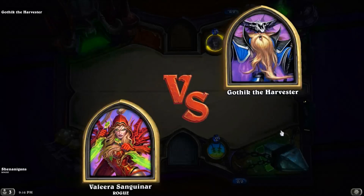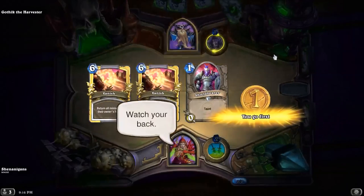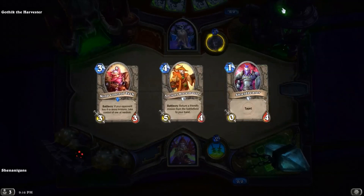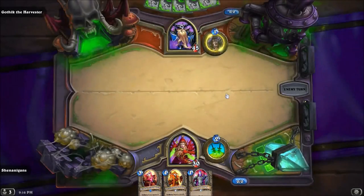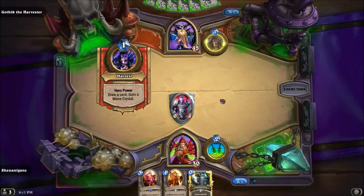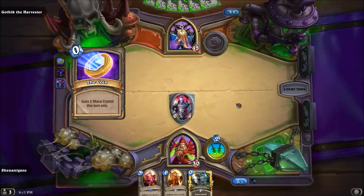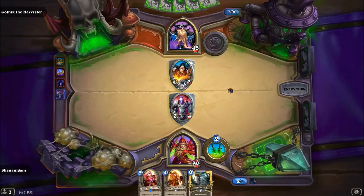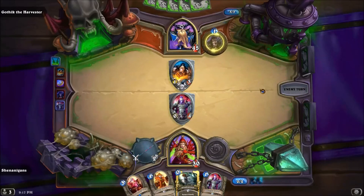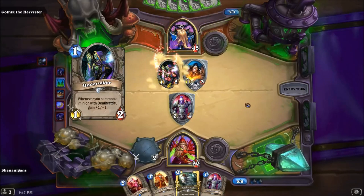Valyra versus Gothik the Harvester. In the beginning, you don't do much of anything. For your hand, you need Mind Control Tech, a way to bounce him, and that's about it. Some early removal is also good to have. If you have a Shield Bearer, play him — he will soak up early damage from Death Chargers. Your hope is that Gothik will play 4 minions by turn 3 or turn 4. Don't mulligan right away; you can take the damage from his minions early on. But if you can't use Mind Control Tech before his big swing gets your health into the low teens or single digits, you've already lost. Mulligan through the early stage until the minions he plays works out in your favor.